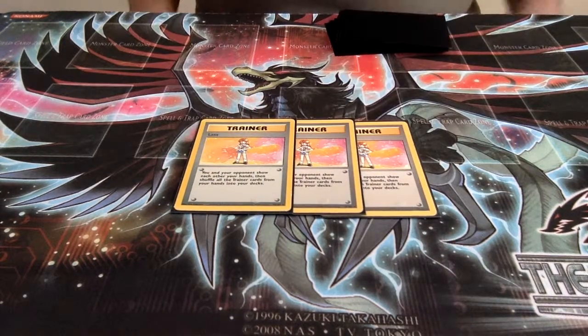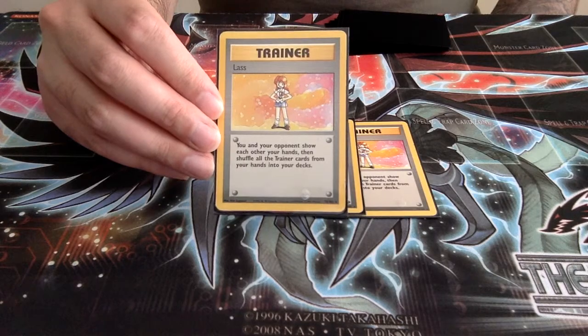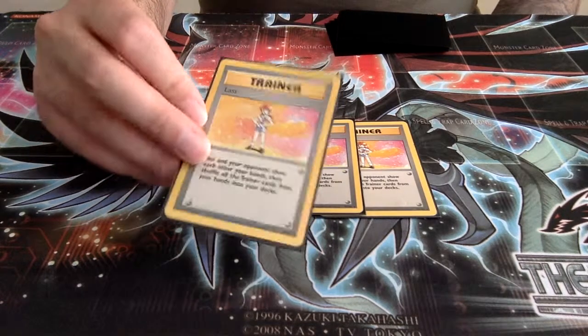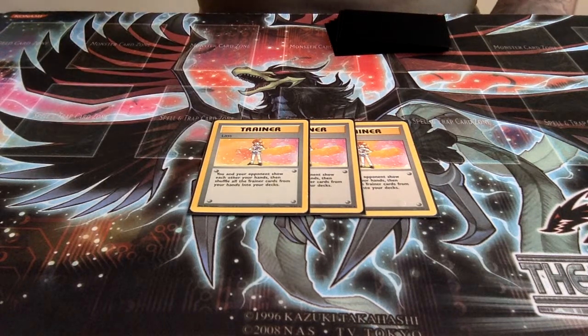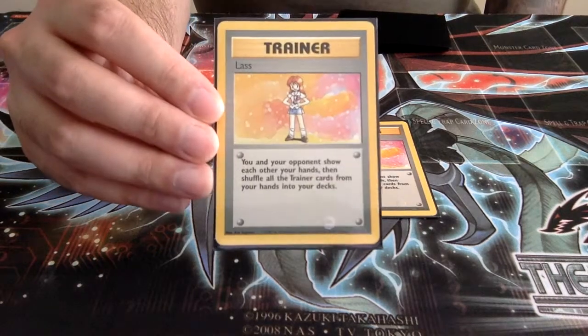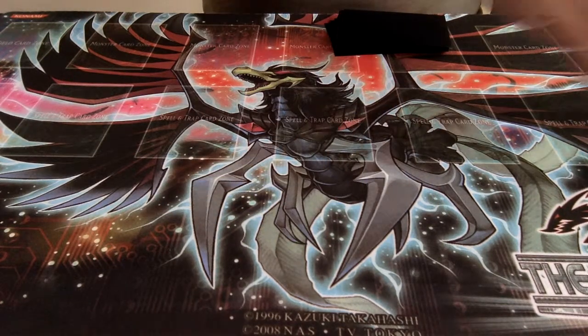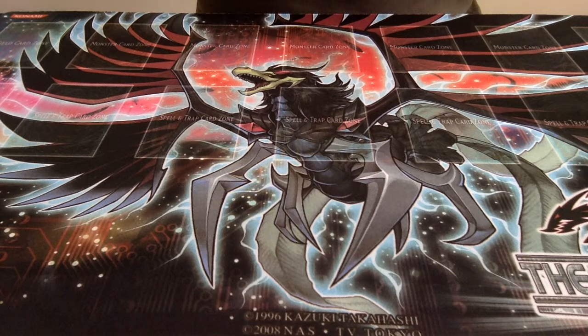We do run Lass — three copies of Lass. You could argue that Lass could be even more effective after using the Impostor Oak's Revenge and Rocket Sneak Attack combo, and then running Lass if you know your opponent has trainers in hand. That's a possibility, but we are mainly a disruption deck. What's really cool about Lass is it can give us more information as to what is in our opponent's hand. Even the later Neo decks would run copies of this card quite often.